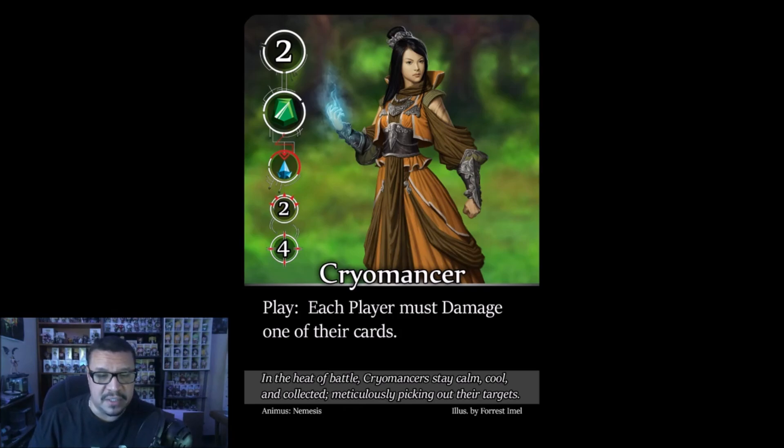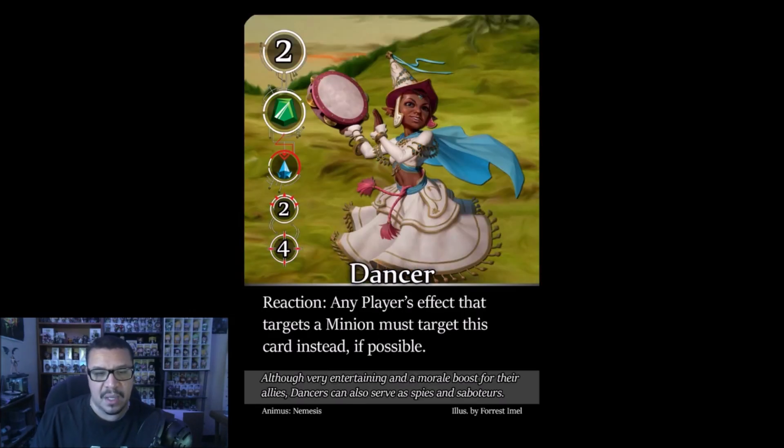The Cryomancer: play ability — each player must damage one of their cards. You get to choose which card receives the damage, so place it where it hurts least. It's a one-time play effect, so once resolved, treat her as a regular minion. If paired with Winter Echo, she could potentially be resurrected to trigger the effect again.